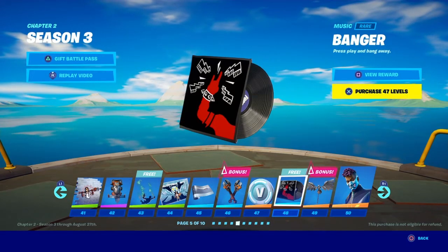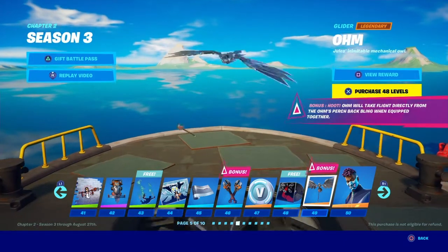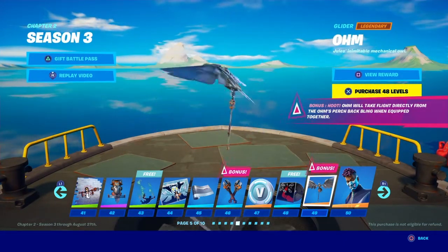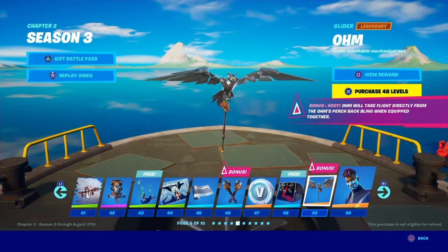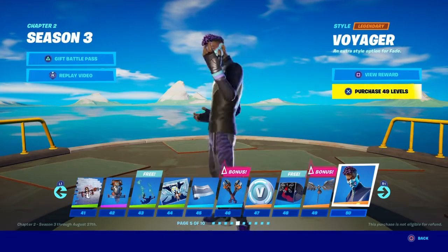Alright, let's have a look at some more stuff. That back bling looks good — it's like a Harry Potter vibe, like an owl holding something. Holding the wrench — yeah, that looks good and clean. 'Voyager' — I'm thinking this is another style for the Voyager skin.